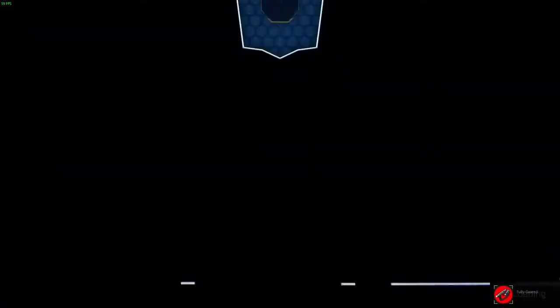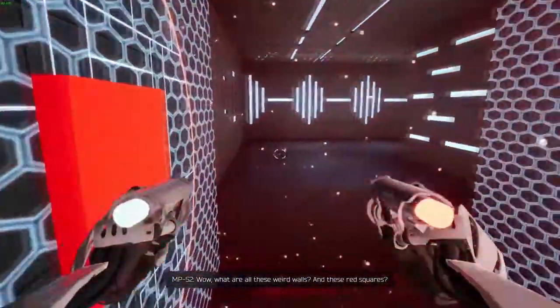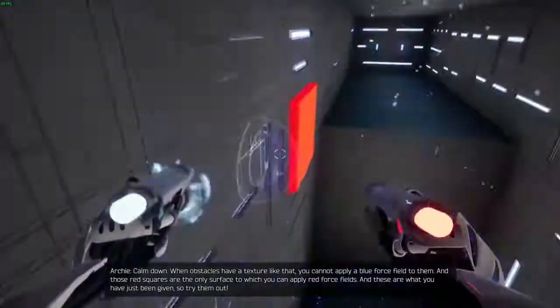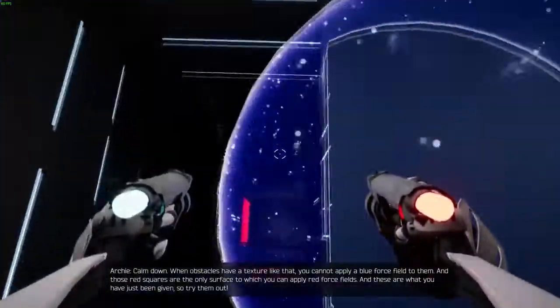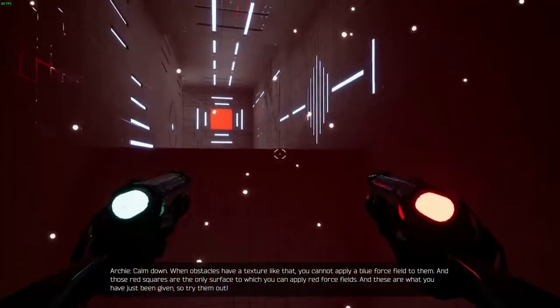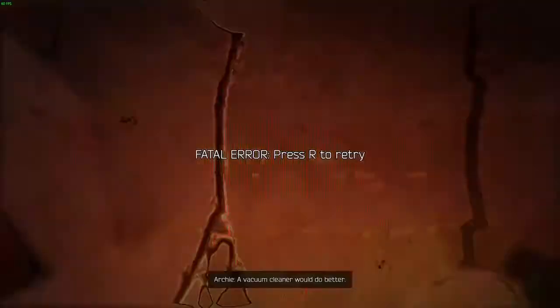Another one? Wow. What are all these weird walls and these red squares? Calm down. When obstacles have a texture like that, you cannot apply a blue force field to them. And those red squares are the only surface to which you can apply red force fields — and these are what you have just been given. Try a vacuum.